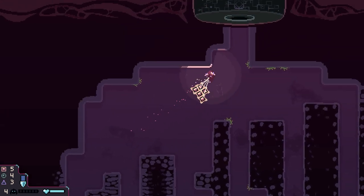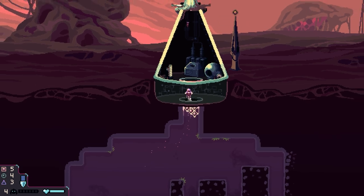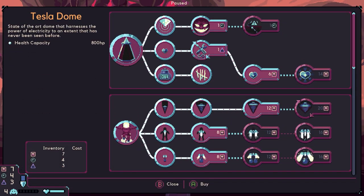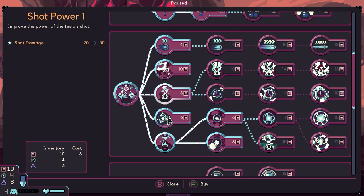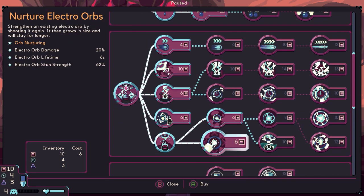Like the artillery dome, you can get on straight away and fire — but this thing requires charging as well. Any upgrades we can get? We've got this electro orb upgrade. What's this? Nurture — strengthen an existing electro orb by shooting it again and it grows in size and will stay longer. Let's get that. Let's go to battle.